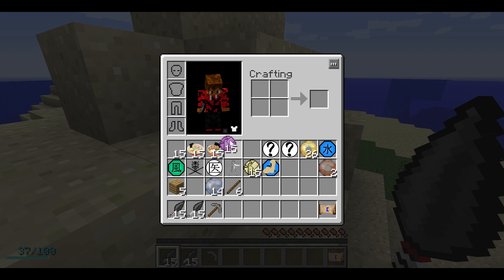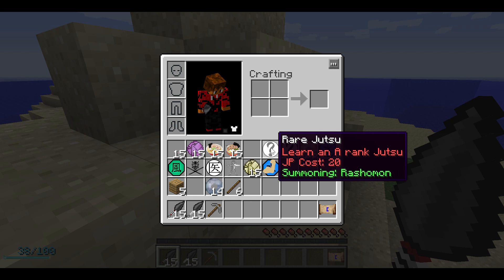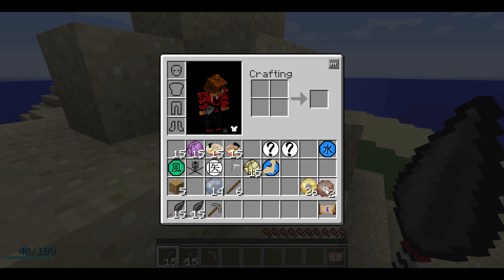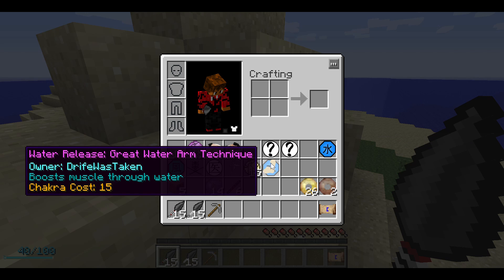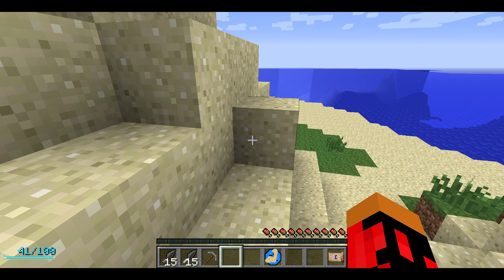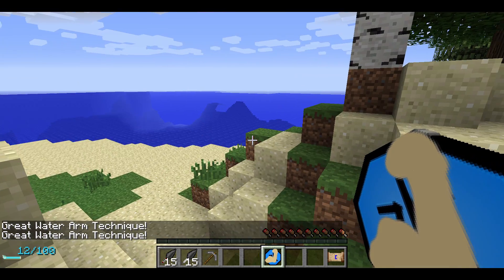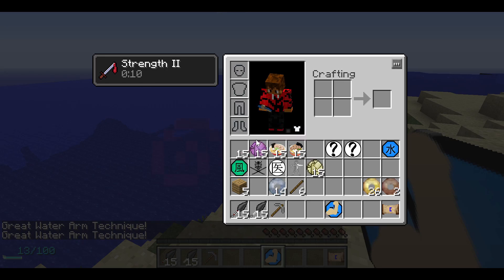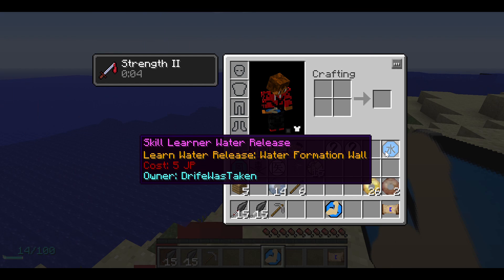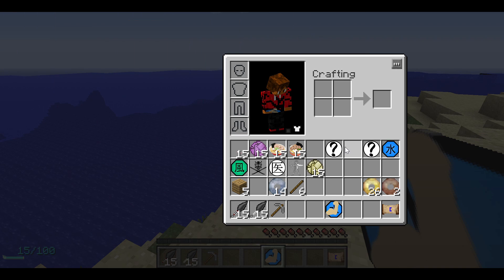What is this? Poison bomb? Yeah, I don't really need that either at the moment. Learn an A-rank jutsu - JP cost - Summoning, okay, regular jutsu. Oh, this is just money. Water release - wait, does this cost 15 chakra? Oh, this is already a jutsu I already have, okay.